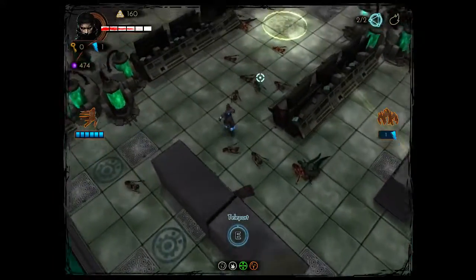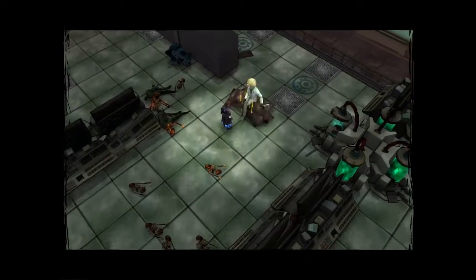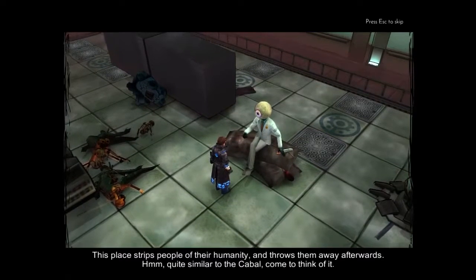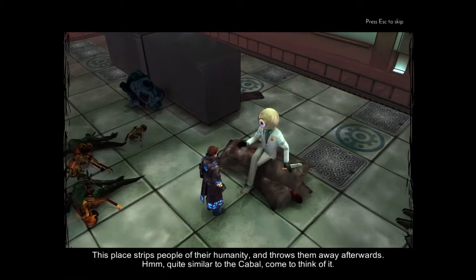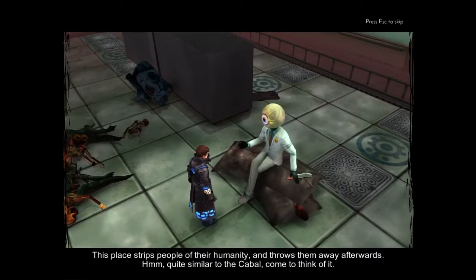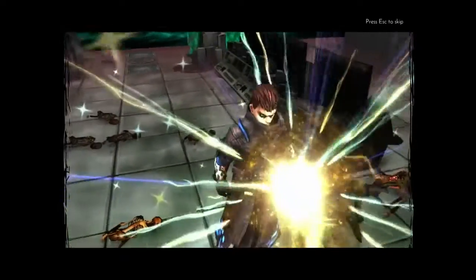I'm having a really good run now — I've never actually got this far, and now I'm doing a bloody recording which usually makes me worse. Achievement unlocked: dental work. This place strips people of their humanity and throws them away afterwards — quite similar to the cabal, come to think of it. You eyeball prick. Let's see level three then, because I haven't actually seen this yet.